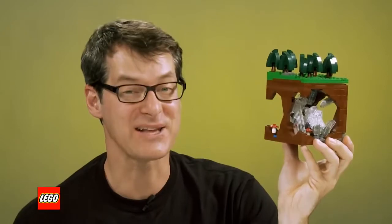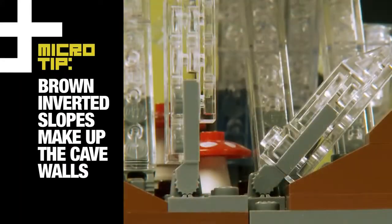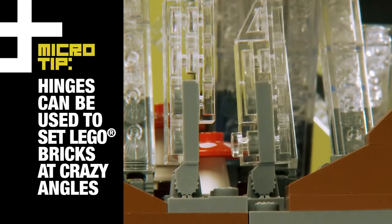To build the underground cave, I created stalactites and stalagmites using brown inverted slopes that make up the cave walls, and added clear plates and hinges to set the crystals at crazy angles.